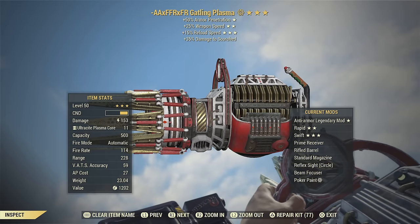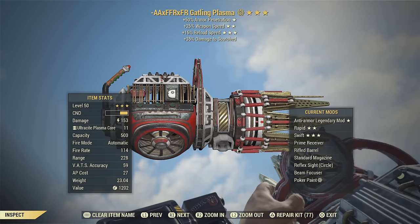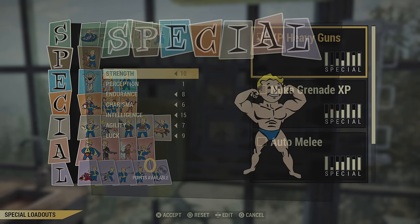This is the gatling plasma I'll be using. It's anti-armor, 25% weapon speed, and reloads 15% faster. A bloodied one would be great for this build as well with the same effects. Pretty much any one will do, but this would be the top of the line in my opinion. Now let's get into the perks I'm using for this build.